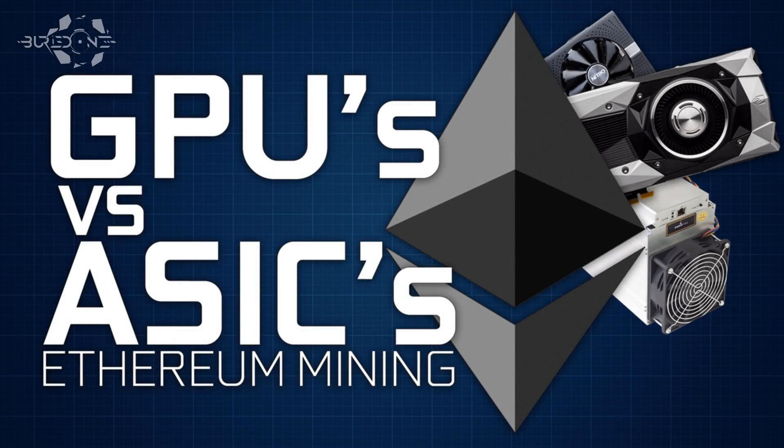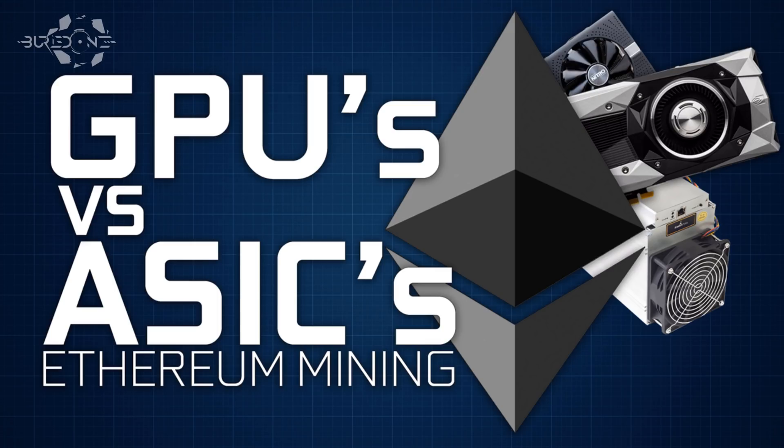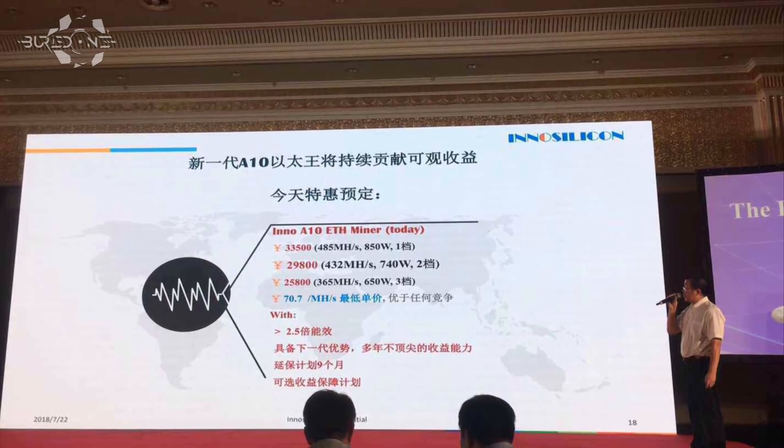Hello everyone and welcome back to a brand new video from Buried One. In today's video I am going to cover a thing that you guys have been spamming me all over the place today and yesterday as well. We're going to be comparing the GPU versus the ASIC miner that came out from InnoSilicon — the A10 — which is the latest Ethereum algorithm ASIC miner they will be releasing. I'm going to try and prove that it's not as overwhelmingly powerful compared to GPU mining as people think.